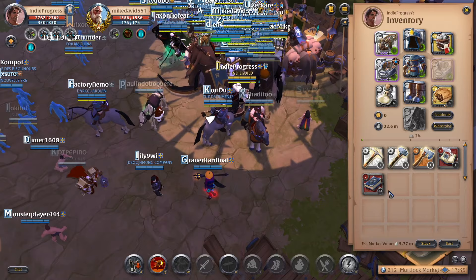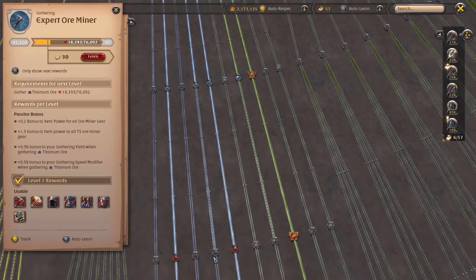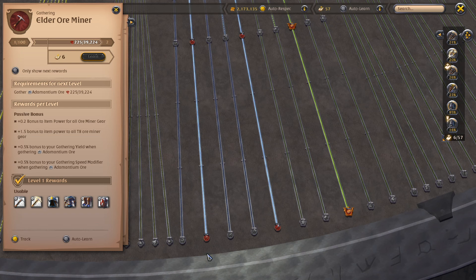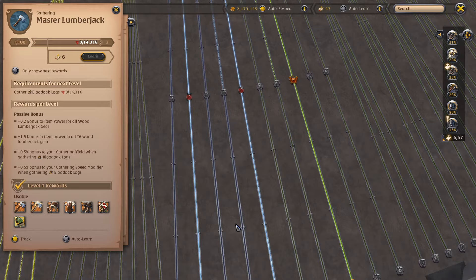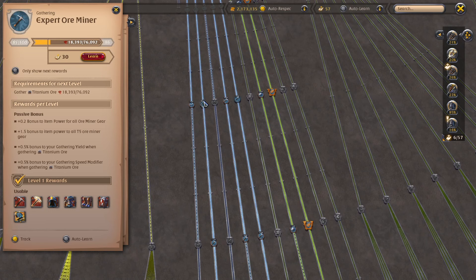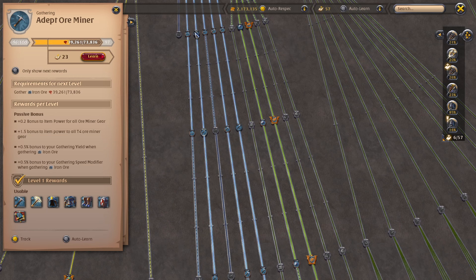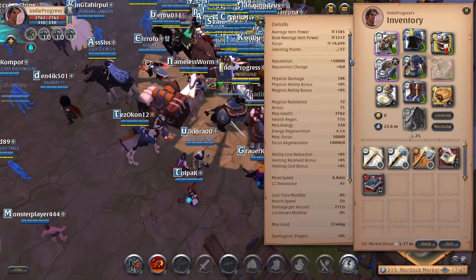Starting off with the spec and gathering bonuses - I'm around Martlock. The primary resource is stone, second is ore, and third is wood cutting. I started with ore because I figured there'd be a bit less competition, and I started early 2023 - about eight months in. I'm at tier eight for ore mining, tier eight for quarrying, and tier six for lumberjack. I've been focusing most on ore mining, which is why I'm at level 96 adept ore miner and 85 expert. Quarrying I just recently got to tier eight.